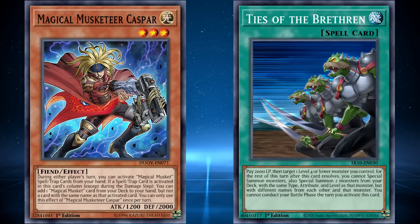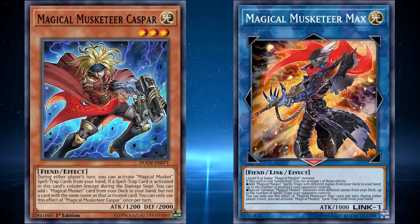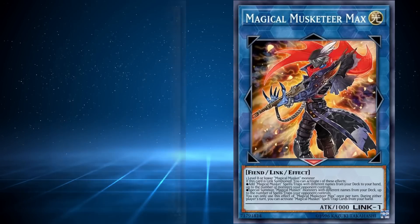Ties of the Brethren was pretty useful too, since it would flood the field with even more Magical Musketeers and turn 3 out of 5 columns into no-go zones for your opponent, though that became much less attractive once Magical Musketeer Max came out, which could plus you even more depending on the situation.